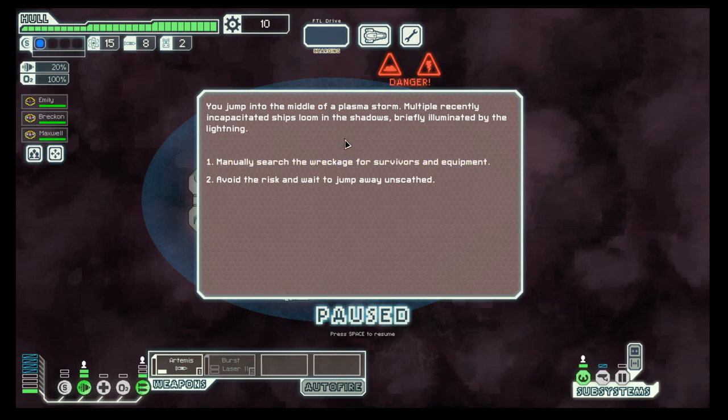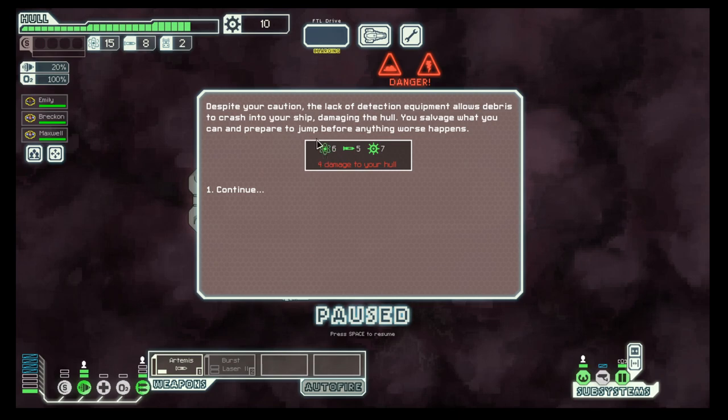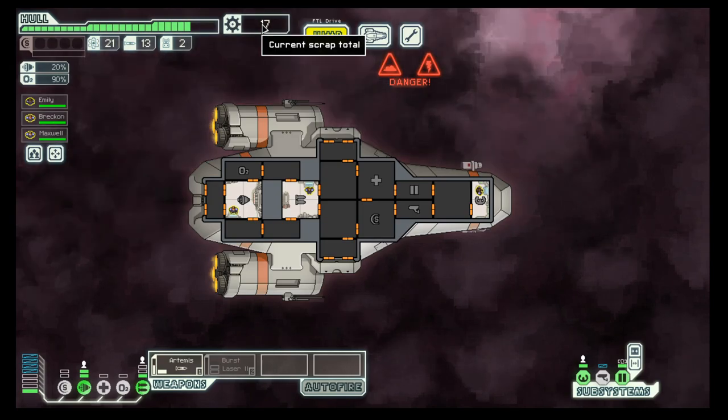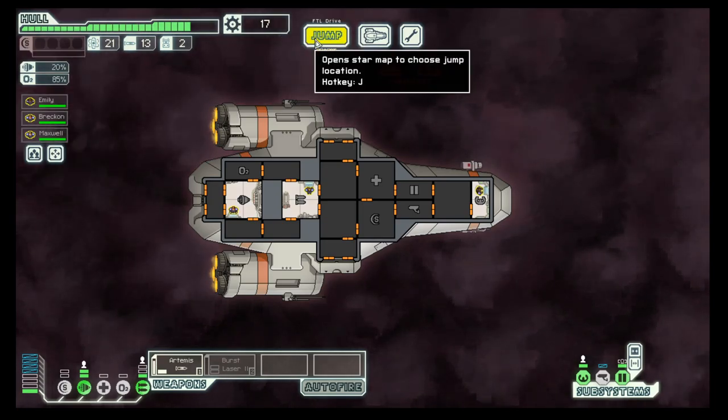Here we only get the option to search for a ship, which I think could do some damage to us, but generally speaking it's a good idea to do it. We took some damage but got some more fuel, 5 extra rockets, and 7 scrap. With the scrap we can later on buy upgrades. On to the next sector — and another nebula.